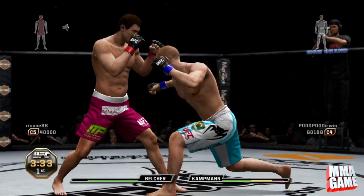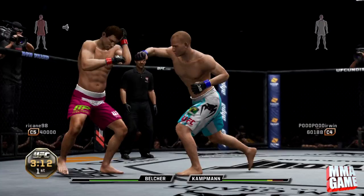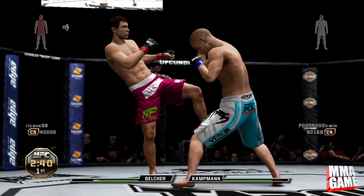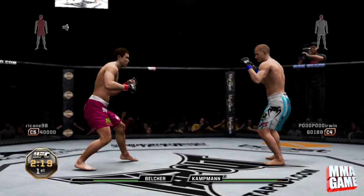Pretty much what happens is I'm Martin Campman and he is Alan Belcher. I end up hurting him at one point and then he just goes into noob mode. Right here — that was actually a total of four spinning back fists in a row that he threw, which was hilarious. As I always say: spin to win — when all else fails, throw that spinning back fist. Luckily I was fully aware of his tendencies and saw those back fists coming a mile away.